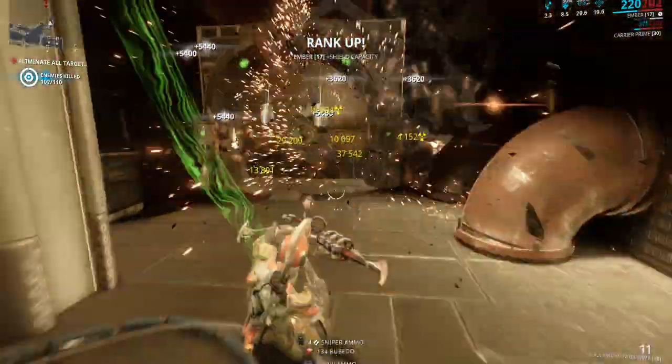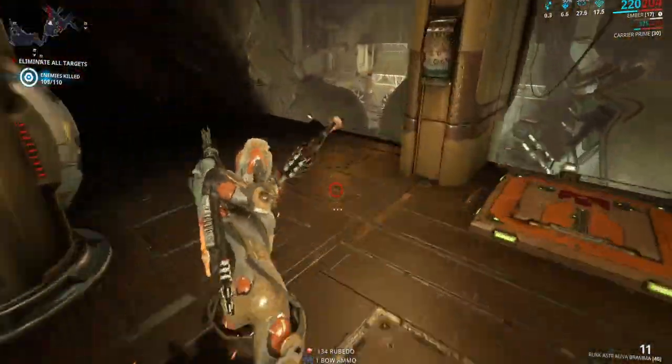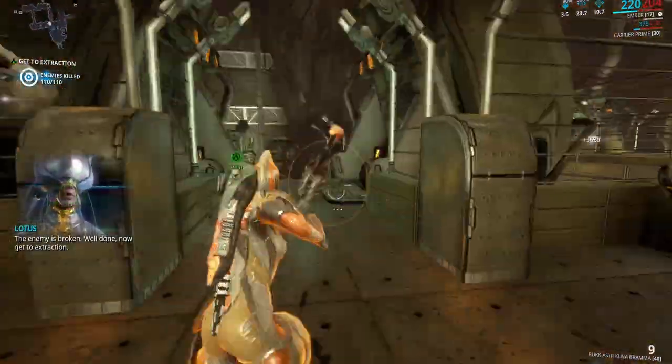Leveling with Sleep Equinox is easier, but this method is the fastest one. You can also use Smeeta Kavat and the Affinity Blessing to make it easier.